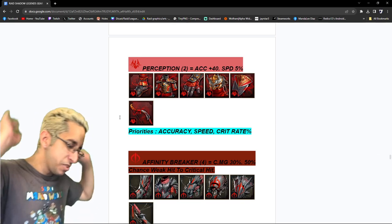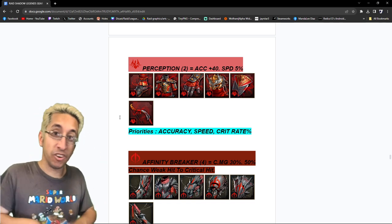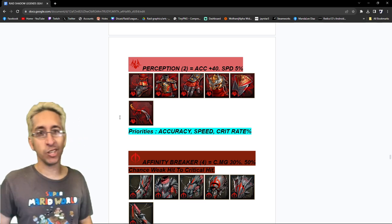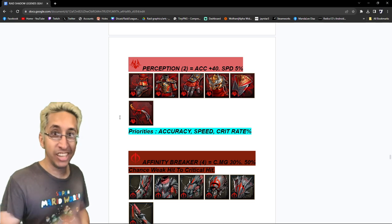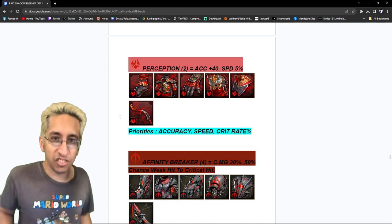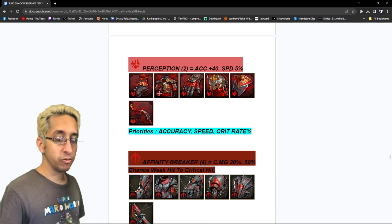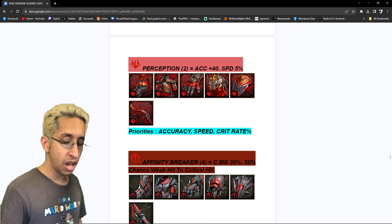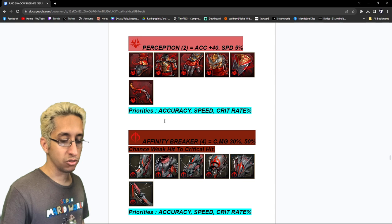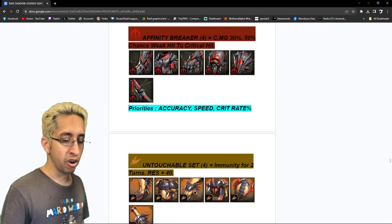Perception — literally one of the top six sets in the game, honestly top 10. I use Perception on everybody. I'll use resist chest piece in Perception, accuracy chest piece in Perception, defense percentage, HP percentage — it doesn't matter. Perception is just insane. If you're not using Perception, you are sleeping. The most important thing I come to this set for, just like the accuracy set: accuracy first, then speed, then crit rate. That's what works on most people's accounts. You can add resist as a fourth priority but it's not a priority, just an extra.